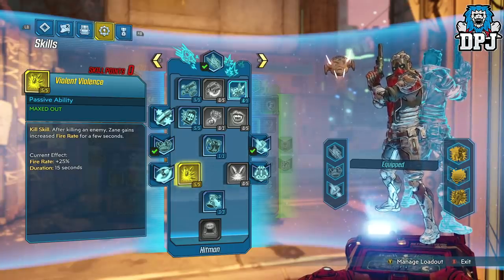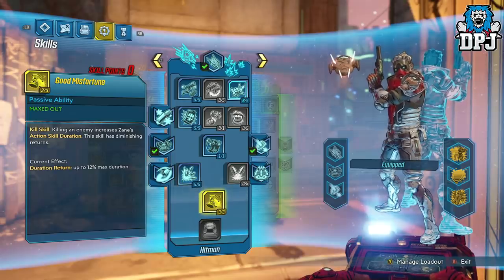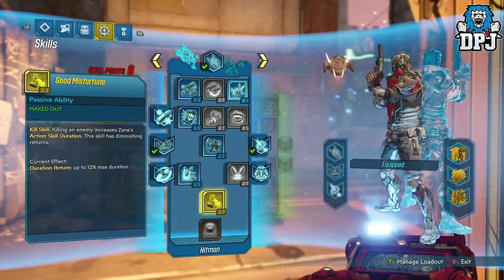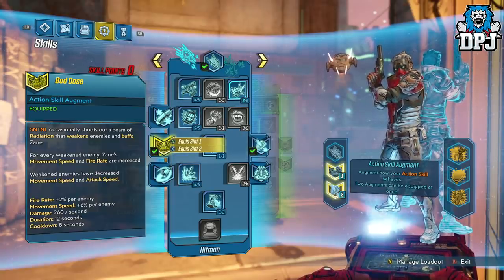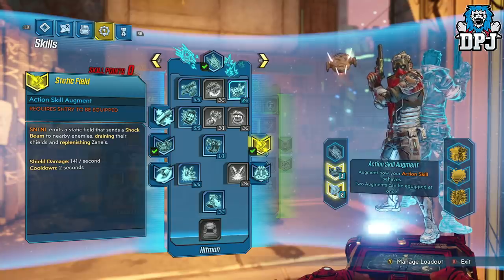Then we have 5 into Violent Violence — after killing an enemy, Zane gains increased fire rate for a few seconds. And 3 into Good Misfortune — killing an enemy increases Zane's action skill duration, though this skill has diminishing returns. I've applied the Sentinel to action skill slot 1. For slot 2, we have Bados — the Sentinel occasionally shoots out a beam of radiation that weakens enemies and buffs Zane. For every weakened enemy, Zane's movement speed and fire rate are increased by plus 6% per enemy. We can see the movement speed is plus 6 per enemy. And in augment skill slot 2, Static Field — the Sentinel emits a static field that sends a shock beam to nearby enemies, draining their shields and replenishing Zane's.